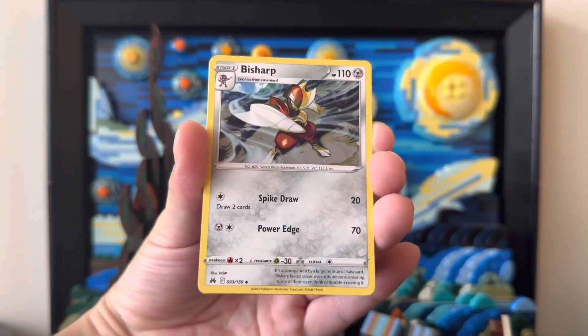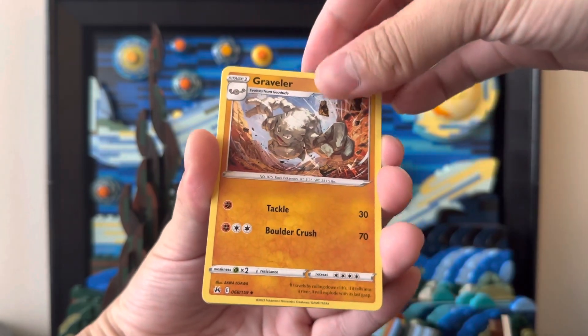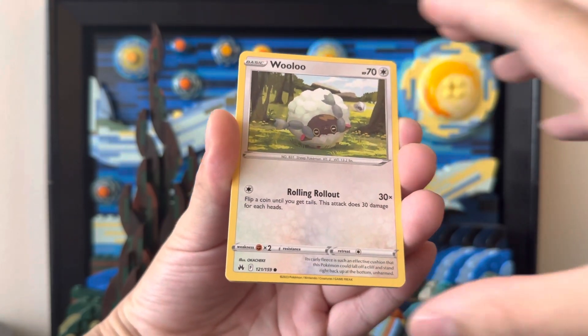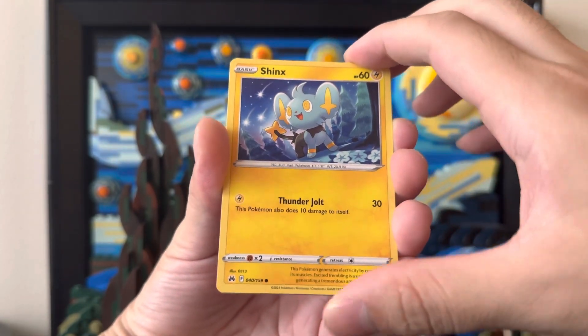We get a Great Ball there. A Bisharp with a very sharp hand. Graveler. Helioptile — dancing in the Thunder, very fun times. We were having a great time in the grass. Very cool. And a Shinx. There you go.